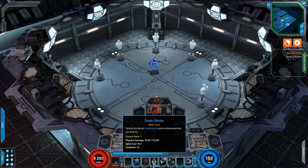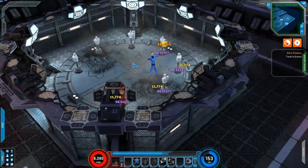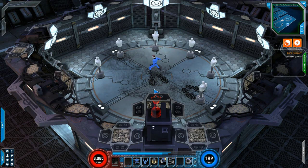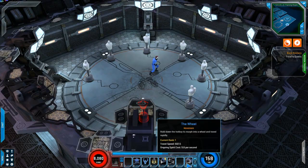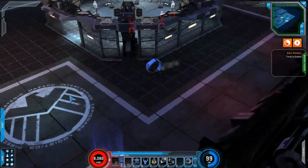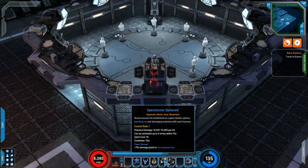We have Super Stomp here, which has a medium-sized spirit cost and a 2-second cooldown — you just move it to dash around and slam people. Notice how his feet get pretty big. Then we've got Twister, which is very much like the Steel Cyclone — you just move around and bap bap bap. And then you have your Wheel, which is your travel power and is actually really cool, especially since you can get it to work like Wolverine's bike where you can just drift in certain directions. Then we have the Spectacular Spheroid, which allows you to activate it 5 times in 15 seconds, 19 spirit cost each time it activates, 30-second cooldown, and it does physical damage per hit with synergy in your ultimate.